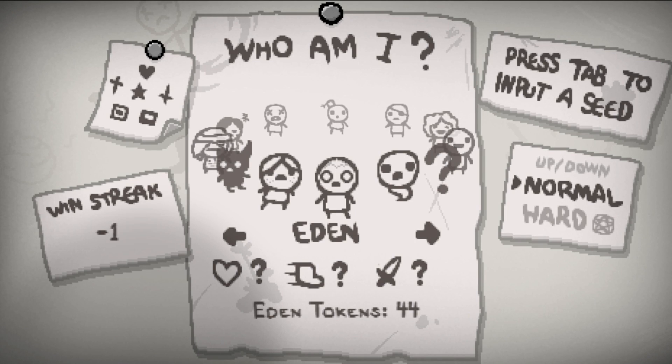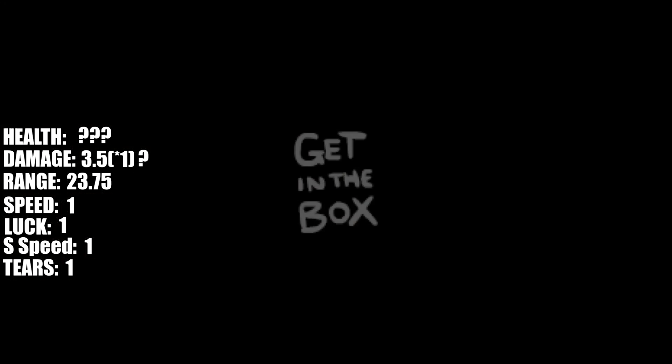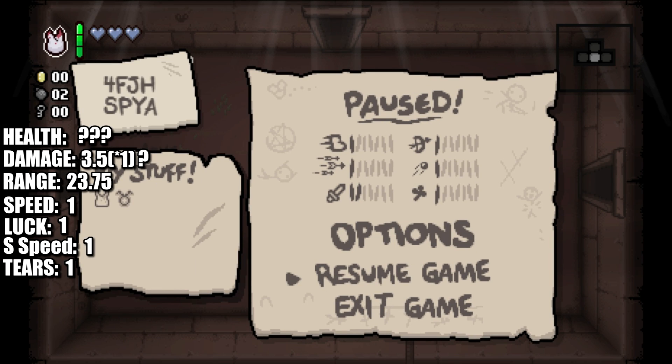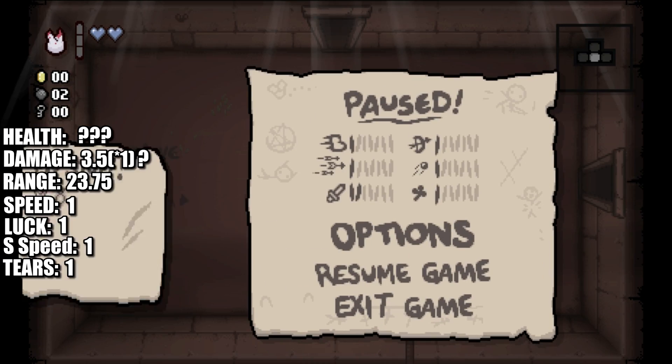For our next character, we have Eden. Eden is a very interesting character in that it has random everything. You unlock it simply by killing Mom's Heart for the first time, but it gets random items, random hearts up to three, random damage, random speed, random everything. So you never know what you're going to get when you start an Eden run. Pretty much the soul of this game in a nutshell.